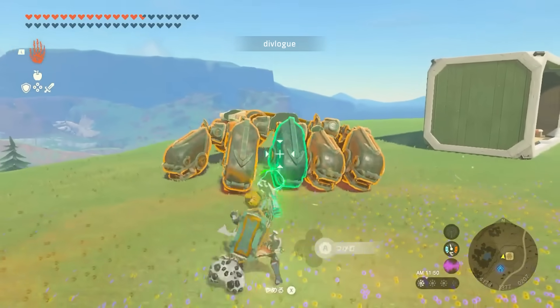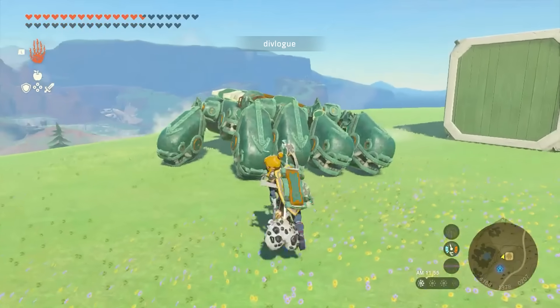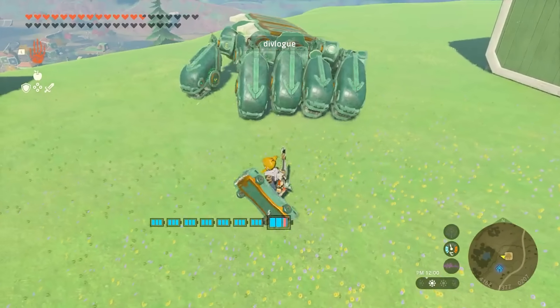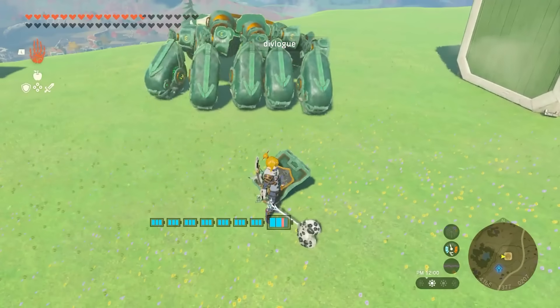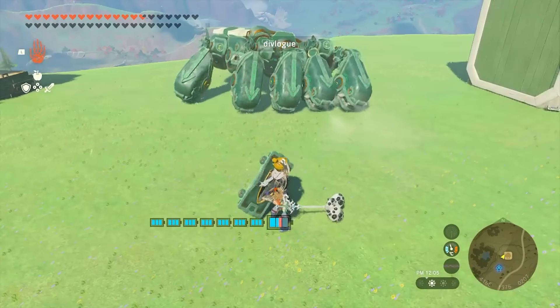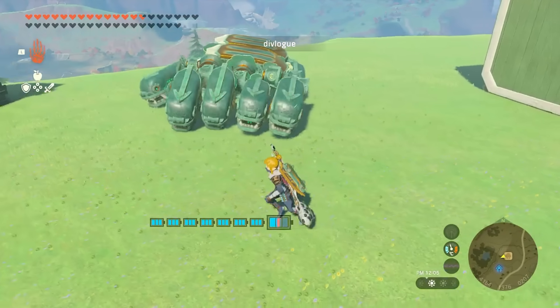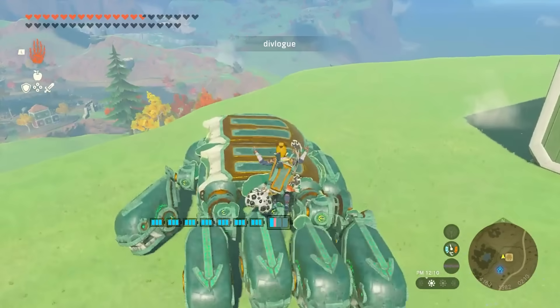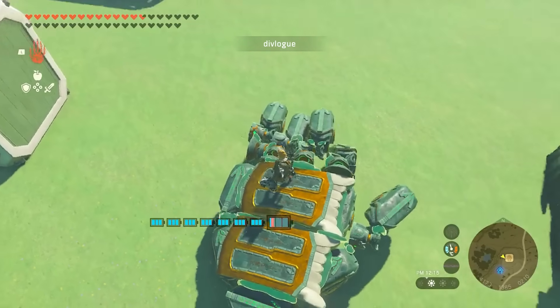But it doesn't have to be controlled using Ultra Hand — it can also crawl, which is both amazing and terrifying. It actually looks a lot like me trying to get out of bed in the morning. And if it crawls, you can ride it. Kinda.